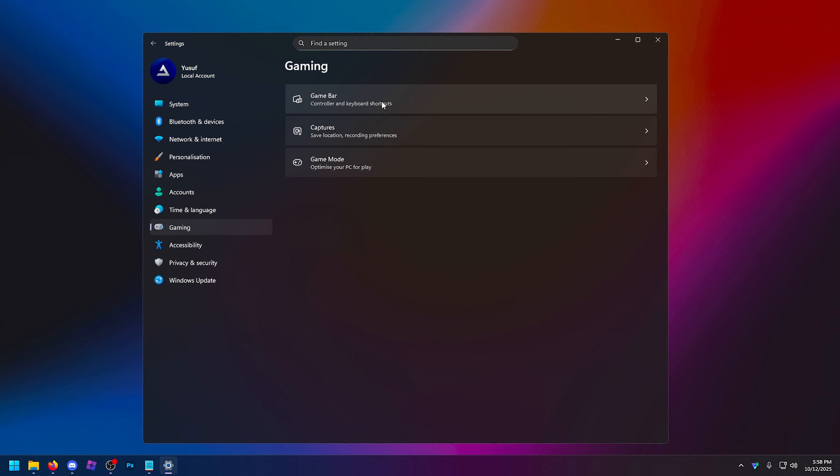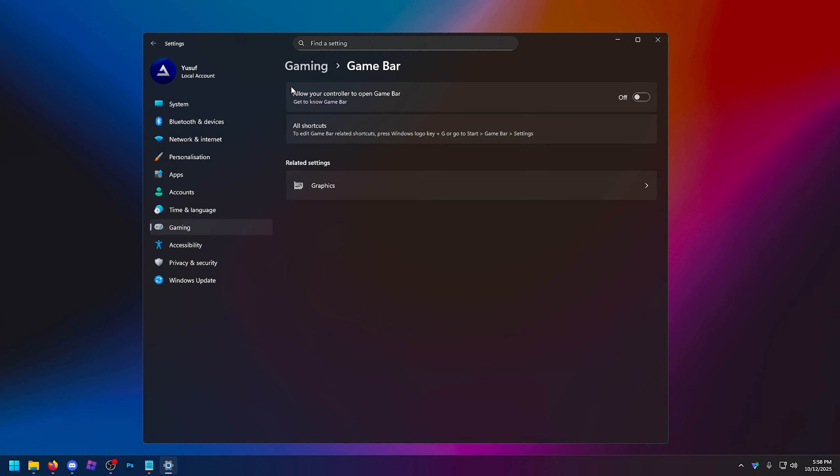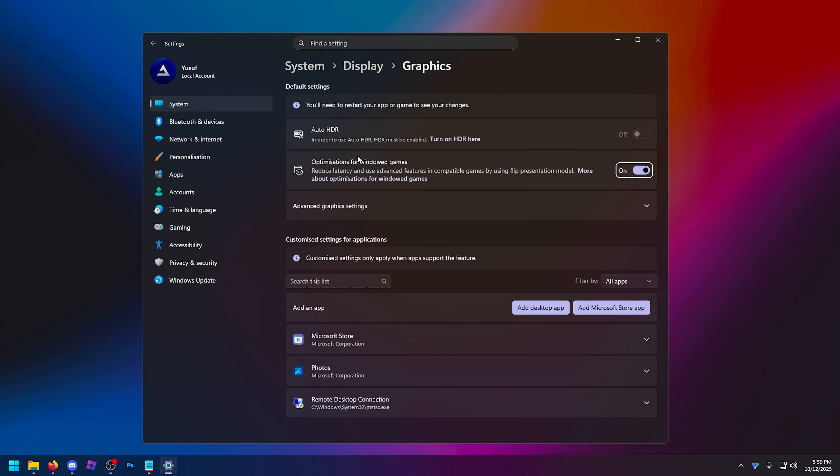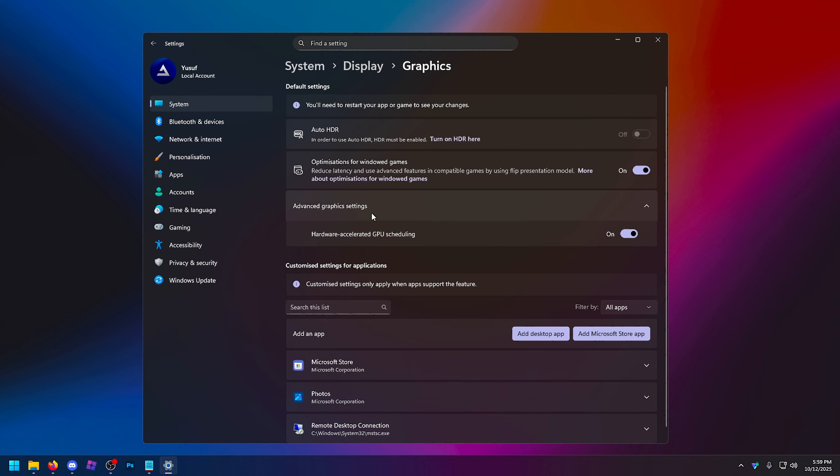Going down to gaming — probably one of the most important things you can do. Game Bar: turn that off. This is killing your FPS; it's always running in the background, just another process you don't need. Game Mode: turn this on. And if you go to graphics, optimizations for windowed games — turn this on. And in advanced graphics, Hardware Accelerated GPU Scheduling, also known as HAGS — this also needs to be on.